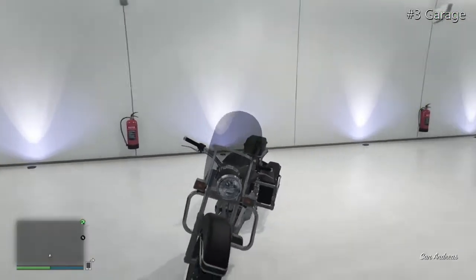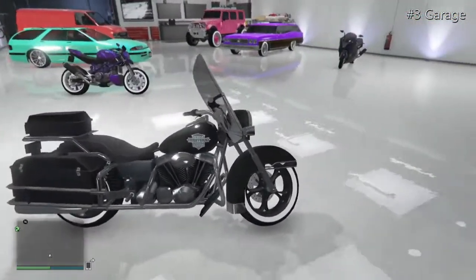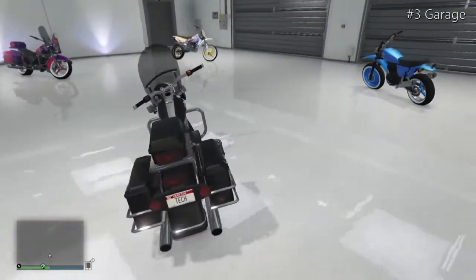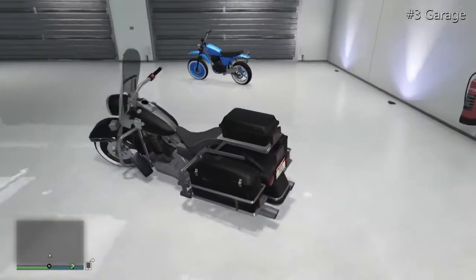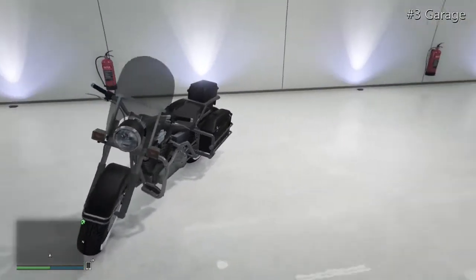Moving on to a Western Sovereign — this is a matte black colour that you can't normally get, because on the Sovereign you can't change colours. It's got matte black rims, a North Yankton plate, and tinted windows that you also can't normally get. One of my favourite bikes.